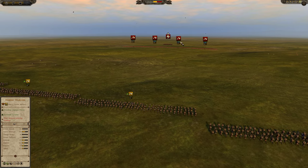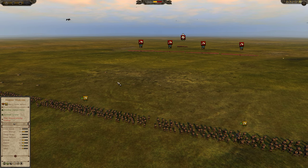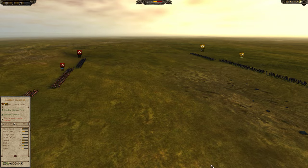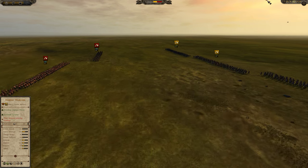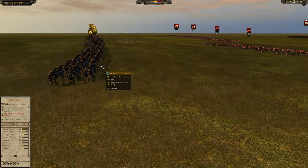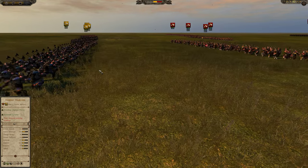So in terms of straight-up killing power, the Huskalar of the Jutes are better, due to having a better charge bonus and better melee attack. However, their melee defense is lower and their health is lower. So let's see how the precursors impact the outcome of this encounter.